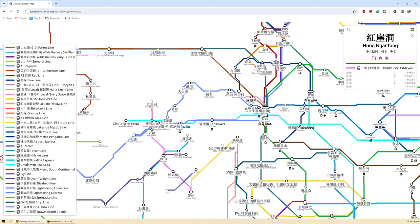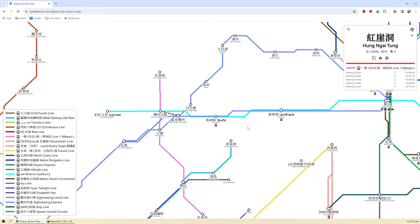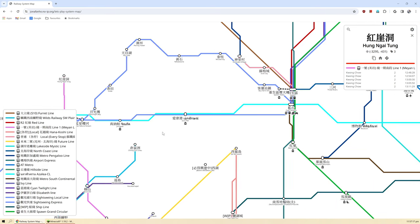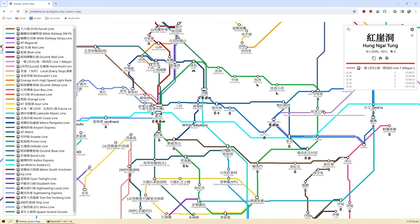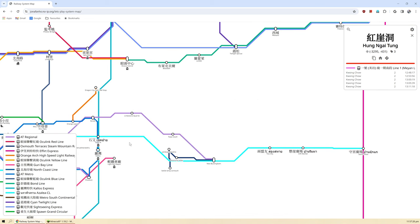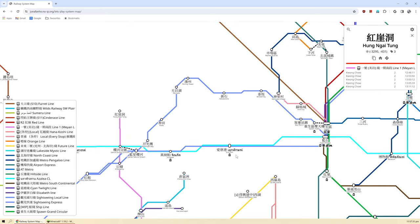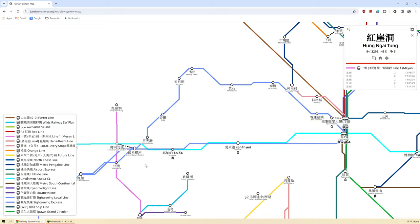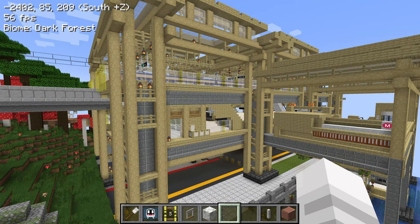We are coming to the end of this video, and we cannot forget about one of the earlier lines of this server — the Azalea CL. Yes, the blue line here. All of these stations are worth visiting, so if you come on the server please visit the Azalea CL — at least these few stations. These stations on the right are interchanges with other people. I really like these stations like Rainbow Heaven, Jinnapak, Icon Pier — I've talked about them quite a few times in other videos. So let's take a look at Jinnapak. We always go by it and I always talk about it, so let's check it out for ourselves.